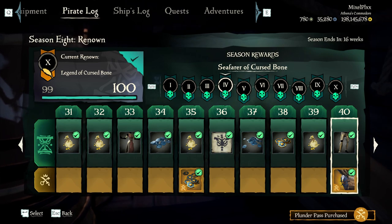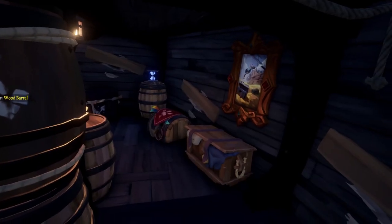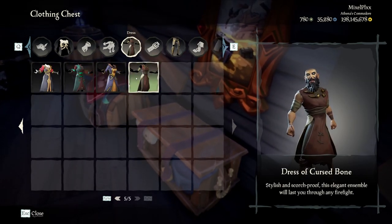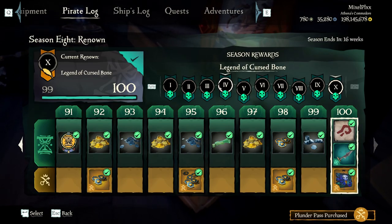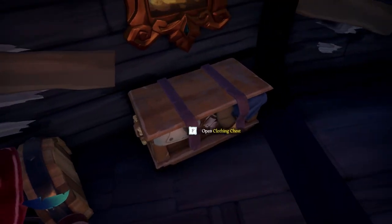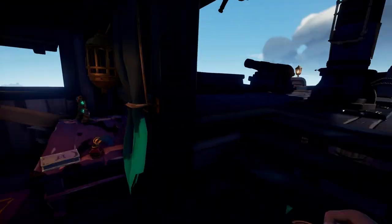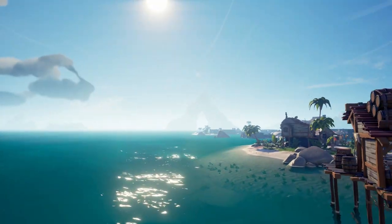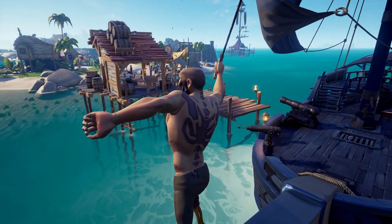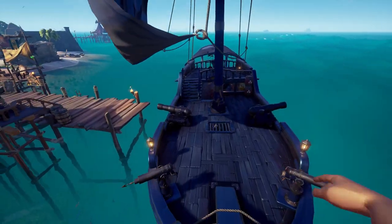For the next tier we have the dress, the tattoos, the back piece, and the basic figurehead. Let's do the pants and the dress quickly. For the tattoos — I don't really like these, but everyone's got their own flavor. They are very front and back heavy — there's nothing on your feet or hands, so I probably won't use them. I'm a die-hard fan of the original bone crusher look.